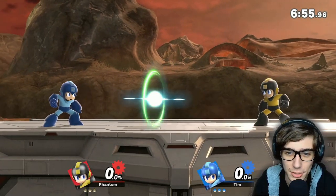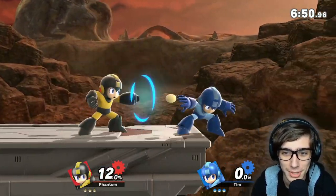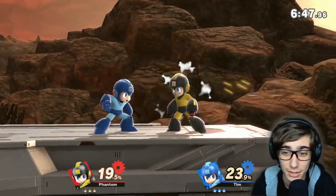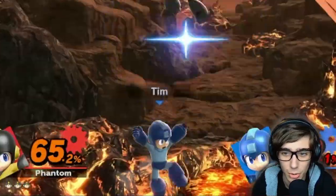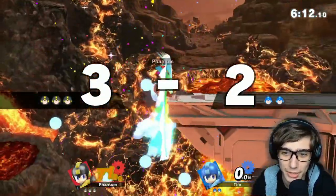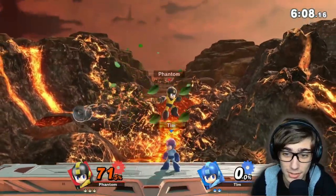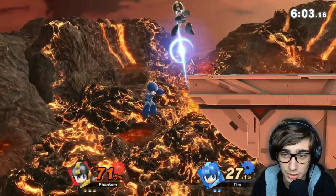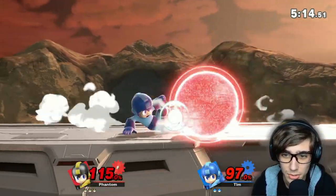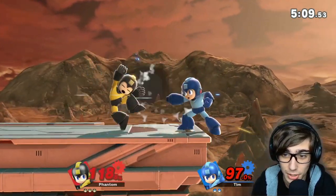Looks like we're starting off this match with just the neutral special — kinda looks like he's just shooting lemons, which I think is pretty funny. He's trying to get me with a dash attack. Not gonna happen. Metal Blade, dash attack — always reliable — and gets the spike with it. That Crash Bomber into the stage that he did earlier, some Leaf Shield damage, more dash attack damage. Still have all three stocks, just gotta be careful now. I know we got up tilt — very dangerous.